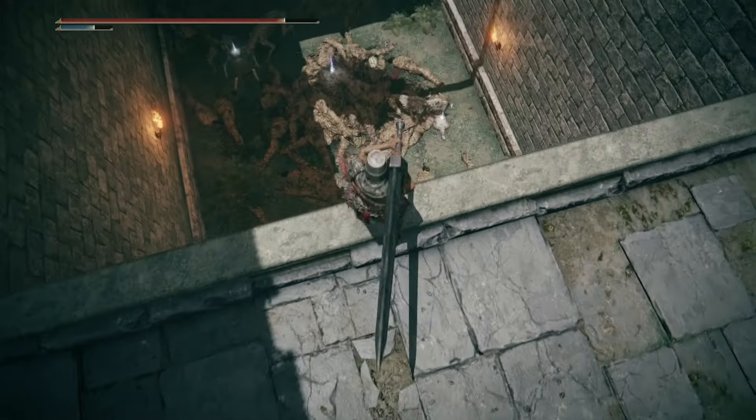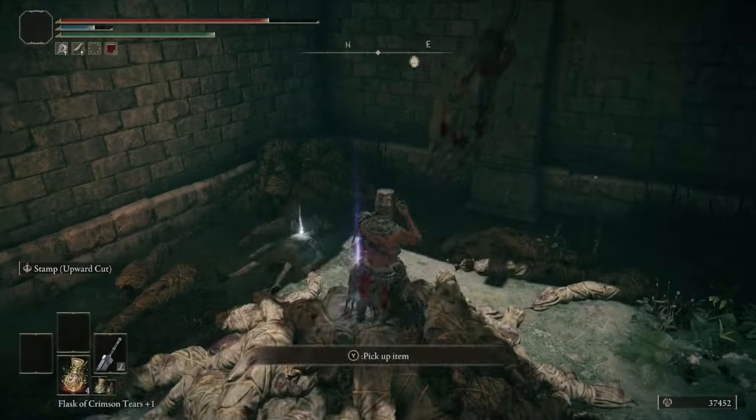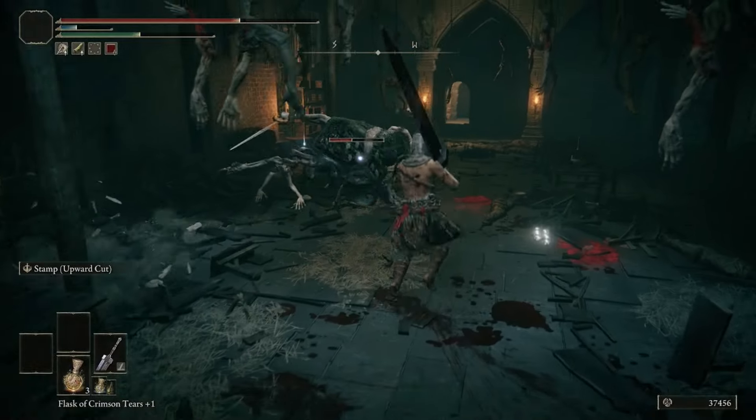Make your way through the castle to find a pile of corpses surrounded by a bunch of dogs. We need to snag an item for Roderika — the Chrysalid's Memento, which we'll need for her questline.